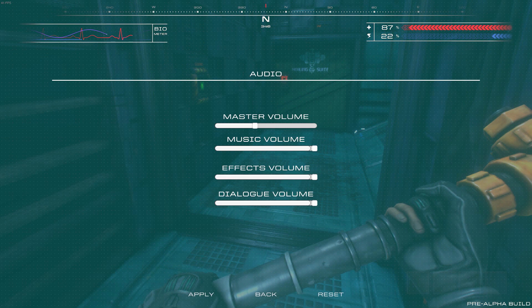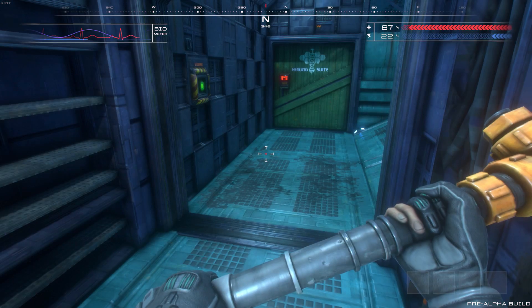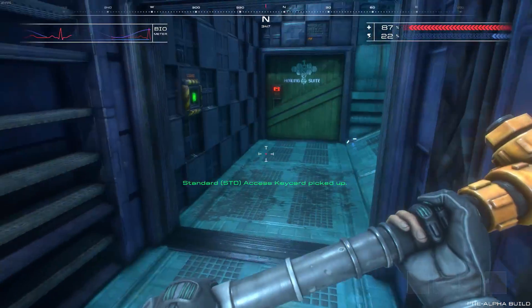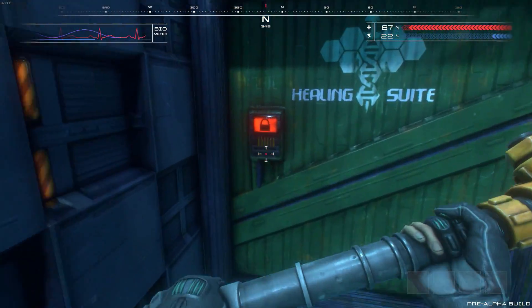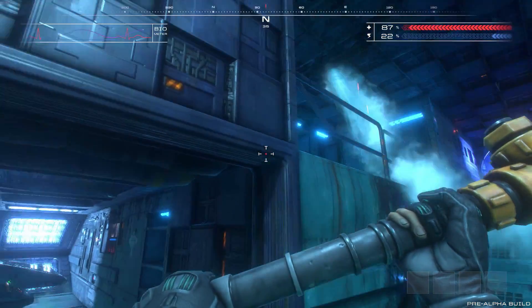I didn't expect there to be voice logs or anything here. So I'm actually going to see if I can turn on subtitles. No, there doesn't seem to be subtitles. And a key card — can I use the key card on the door? Maybe that door would already open.